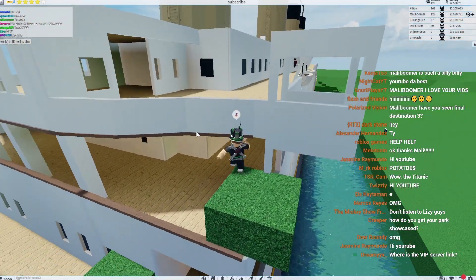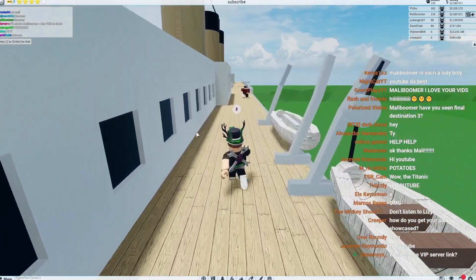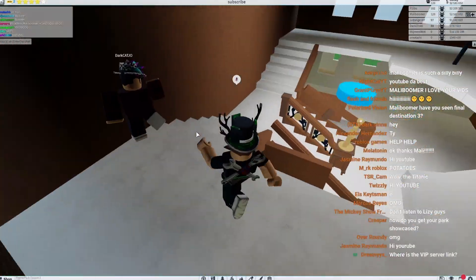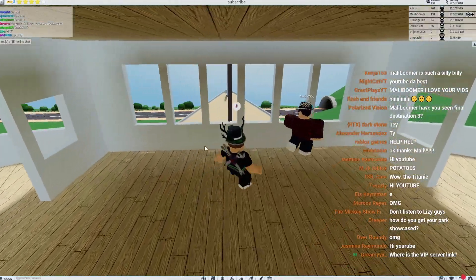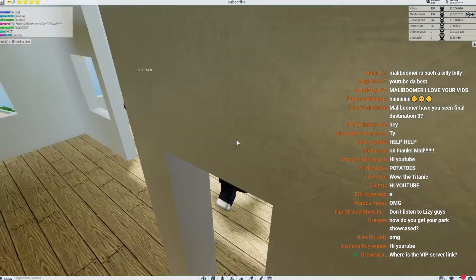All right, let me just make my way up here. Hello, what's up dude? You realize we're on the Titanic right now. Can you make the iceberg? Look at this, this is so awesome. He really just built the Titanic. So this must be where we can steer the ship into an iceberg. Oh yeah, we're going to crash this baby.